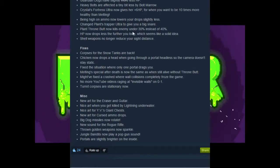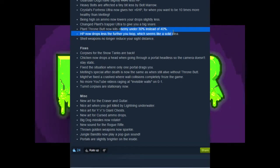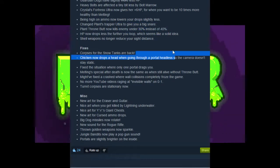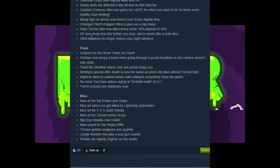Plant Thrown now kills enemies under 30% instead of 40%. That's fine, it's a nerf, but frankly it was still insane — just chopping 40% off, like on the Throne, that is a huge chunk of damage you don't have to deal. So that's probably better.